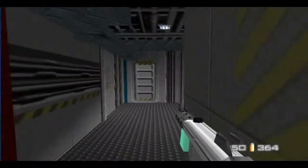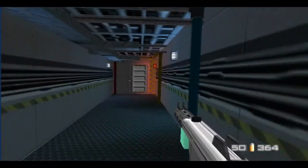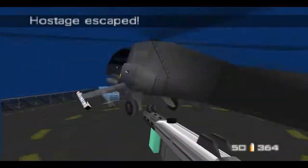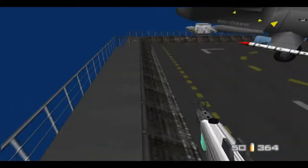That's another example of how you don't actually need to get all the hostages in GoldenEye. Where's the exit at least? Probably up here, right? No. Where is it? Somewhere. I'll go find the exit. Let's go up here. Okay, let's go back here. Oh, here we go. That's where the exit is.